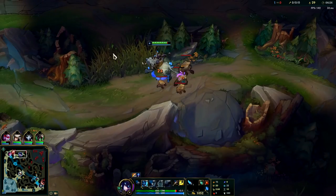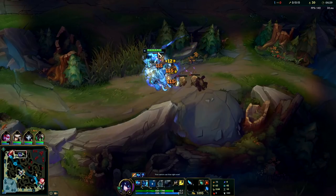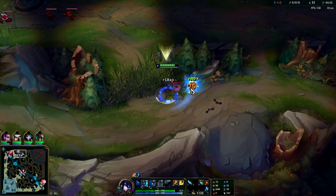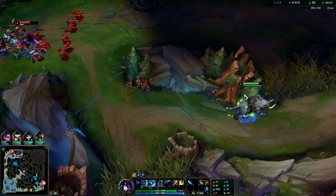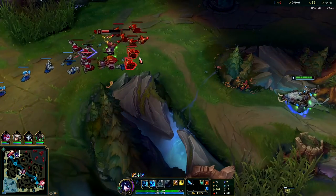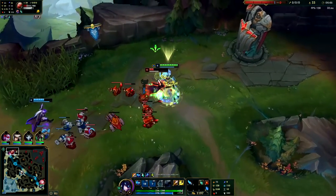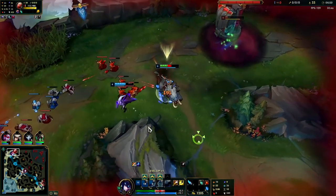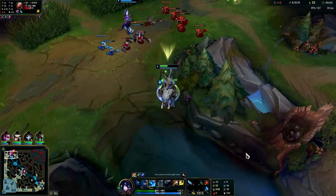Level 6 is a massive power spike for Sejuani — level 3, level 6, and your full Chemtank. I really do like Chemtank on Sejuani; I think it's really strong. I'm waiting to gank. I need Vlad to kind of shove up a bit more. I don't know why, but I thought his blood pool was on cooldown. Obviously it wasn't.